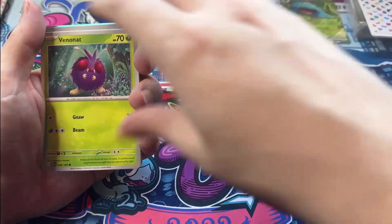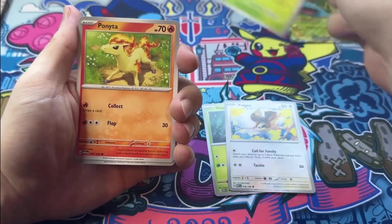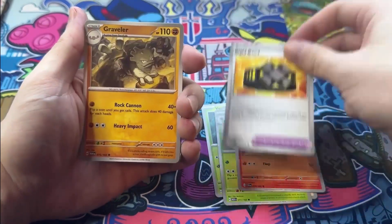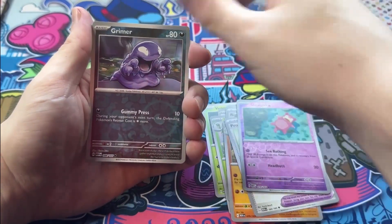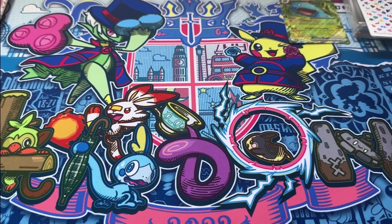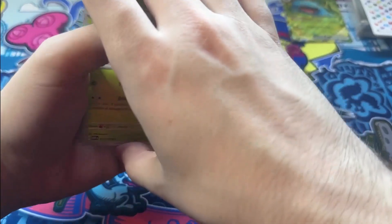Ninth pack — steel energy, I think that's our first steel energy. Pidgey, Metapod, first Ponyta! Slowpoke struggling to stand up, Graveler, Protective Goggles, Grimer, then Dodrio. This is not as good as the Battle Box — that had six packs and three hits. This has been about ten packs and we've had one hit so far. Venusaur EX, let's hope we get something good from the next two.